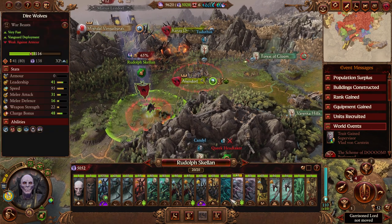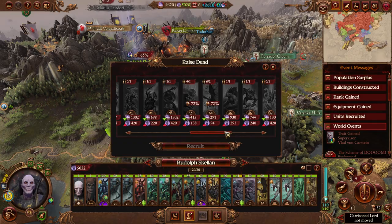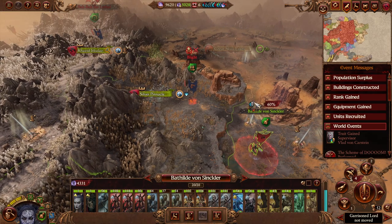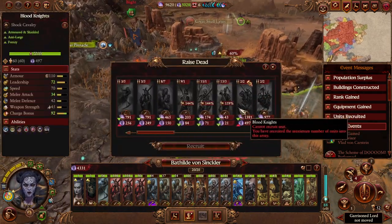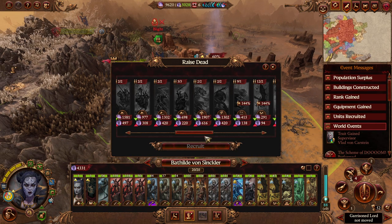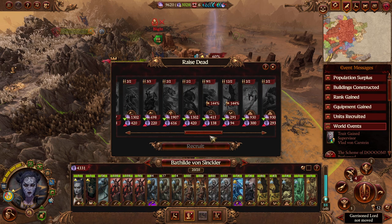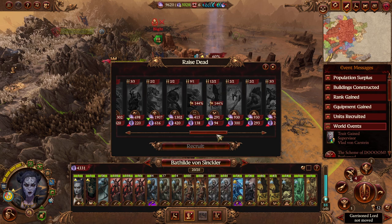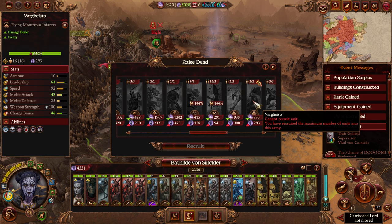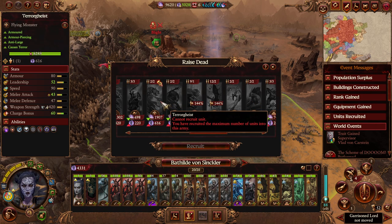I raised the Cairn Wraith and the Hex Wraith — concerned myself for a second there. Matilda, while you're here, because you may not be back for a while — Terrorgeist and Vargulf, a thousand gold per turn. It's not that we need them; it's more so that I want them for Vlad, because they're pretty fun to use. Let's pick one of each — keep the Vargeists at two for now, then go one Vargulf and one Terrorgeist.